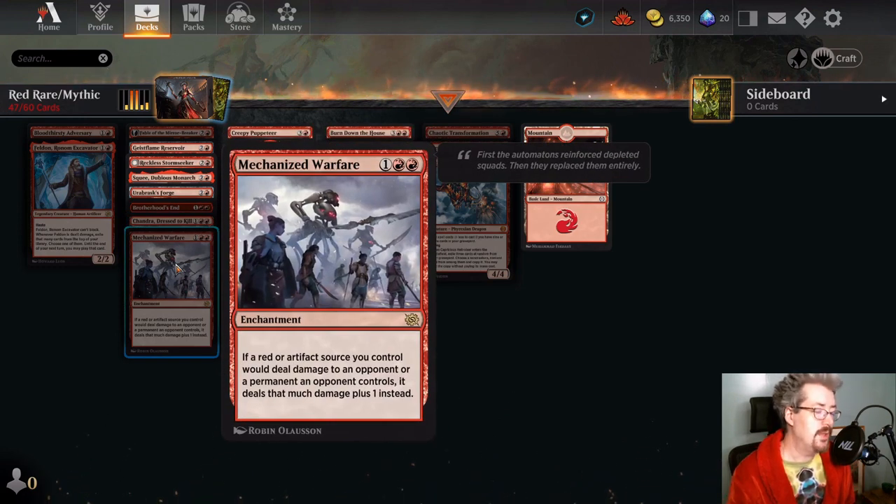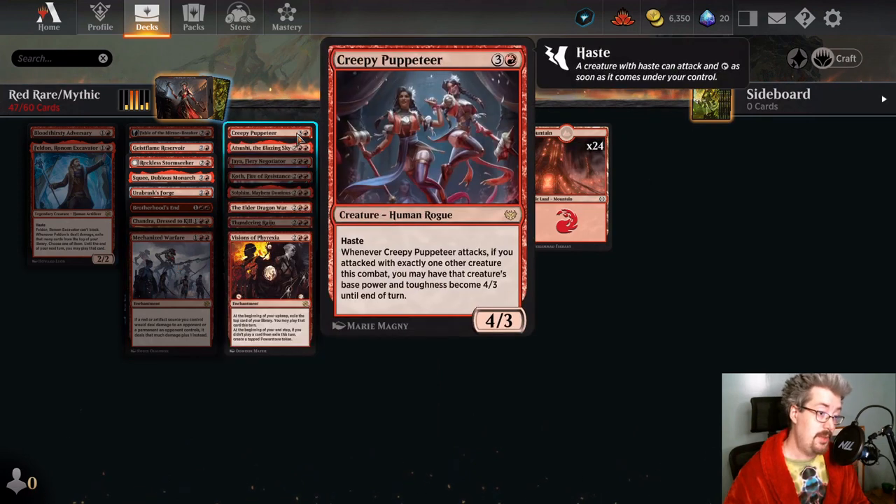Mechanized Warfare — people are using this. It bolsters the damage of your red and artifact sources by one point and has some neat tricks like the one-mana spell we looked at, dealing one extra damage to your opponent's creatures and to your opponent. There are ways to maximize the synergy of Mechanized Warfare. I'm not completely sold that you need to craft it, and there's another card we're going to look at from Phyrexia: All Will Be One that has some similarities and I think might be better. People do use this though — at least think about it.